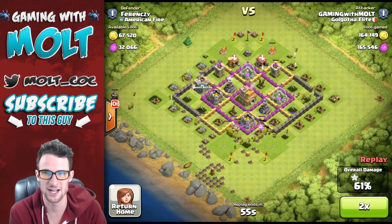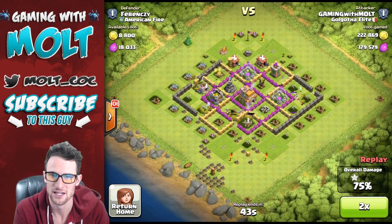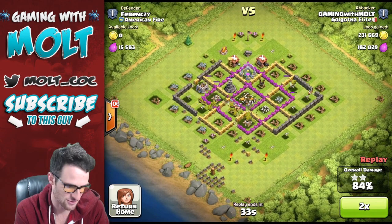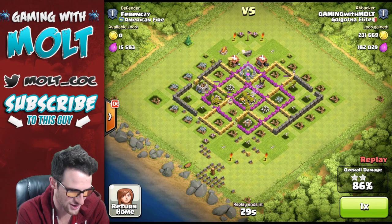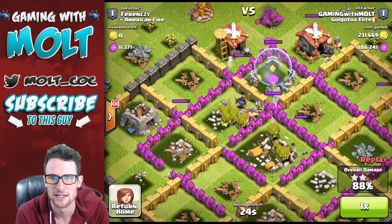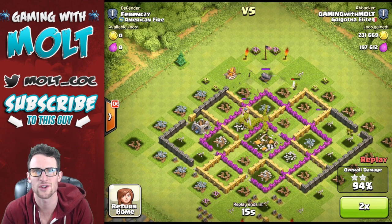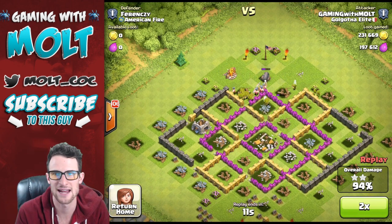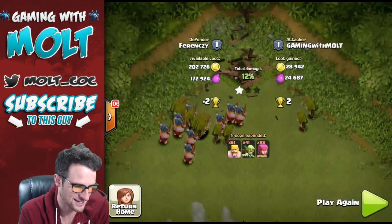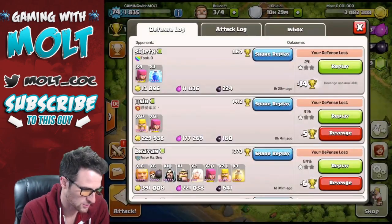The barbarians do a great job of just taking all of the defensive shots while the archers take out the defenses that are shooting at them. You can see we work our way into the middle — everything practically was in those collectors, so that was awesome. And then we have a massive herd of archers right here just crushing everything in their way, absolutely annihilating it. That was a great raid — 230,000 gold, 197,000 elixir, and there they go running off towards that builder's hut at the end to finish it off.